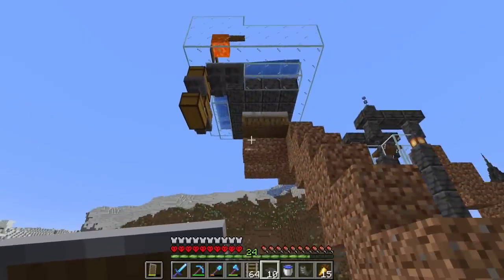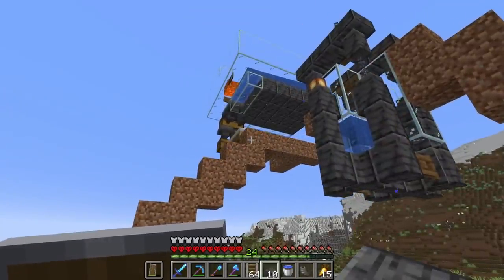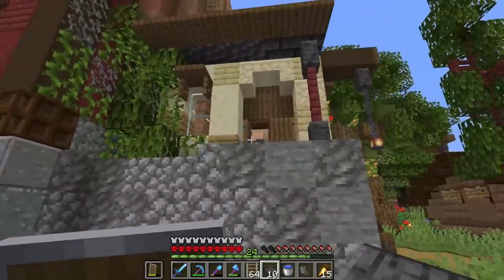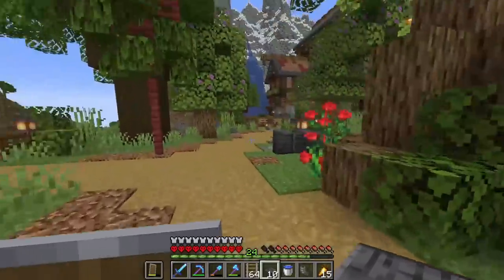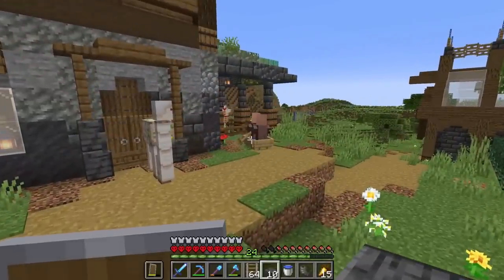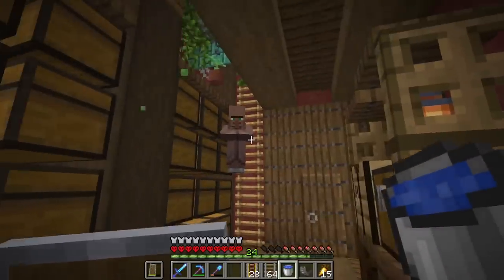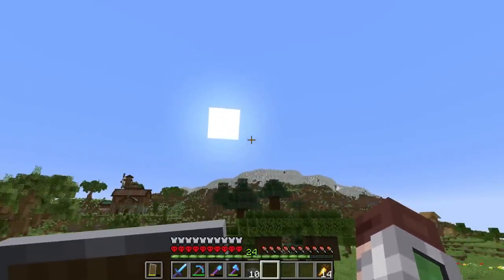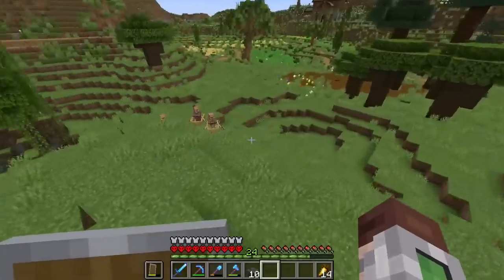The iron farm setup is done — the only thing we need now is the villagers. The zombie's not so bad, but the villagers — let's go get them. The villager trading hall is open over there and some came down already. I've got one in my house, a couple more around, and two in a boat on the side. Let's start with those first. We have three villagers and three beds over there, plus it's almost night time.